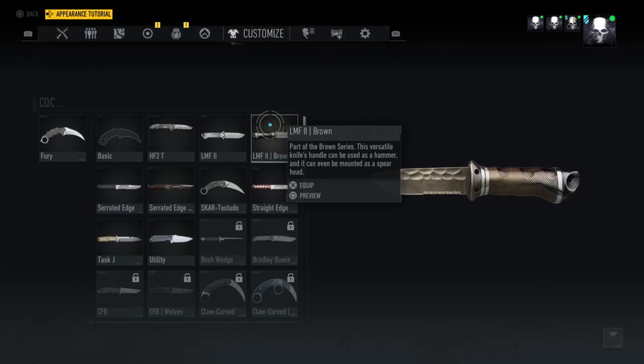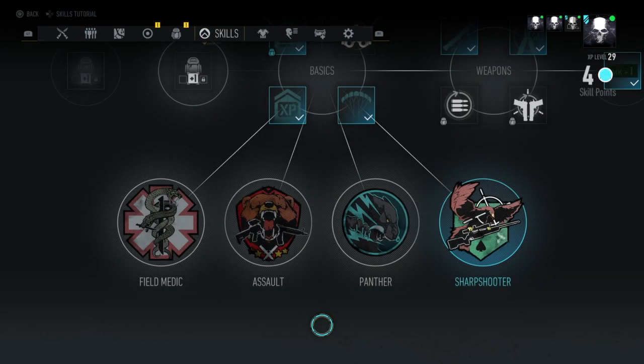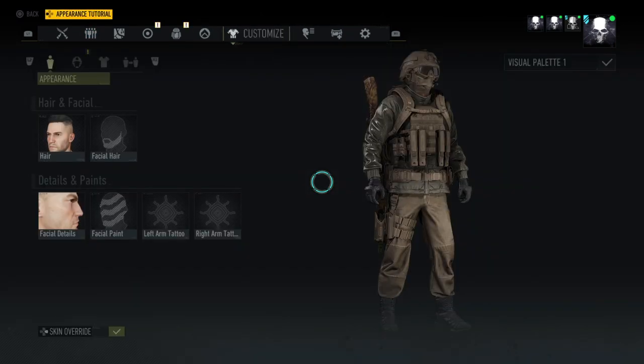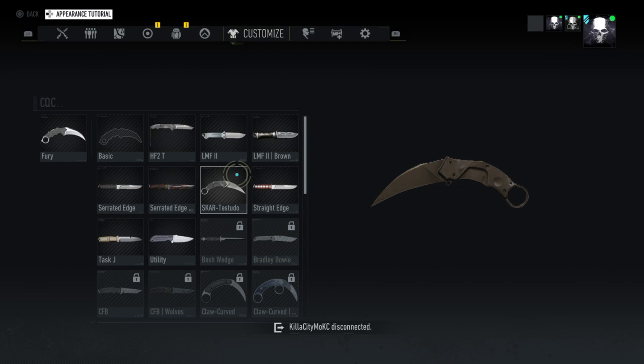What's up guys, DayZeroGaming here. Today I'm going to be showing you how to get this knife right here. All you have to do is kill Sergeant Major Hill and it'll drop off his body. One second and I'll show you what the knife looks like.